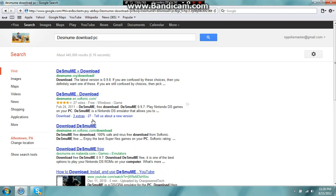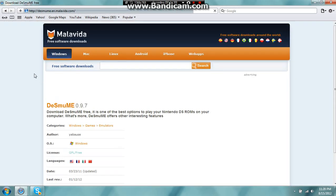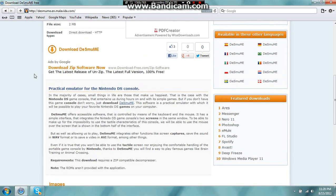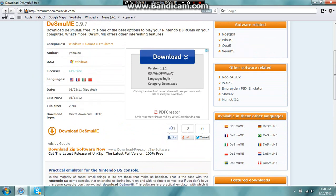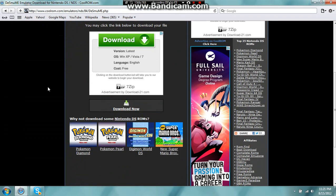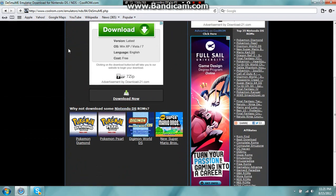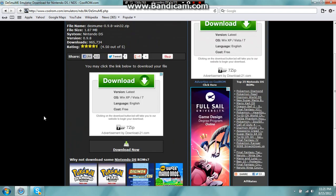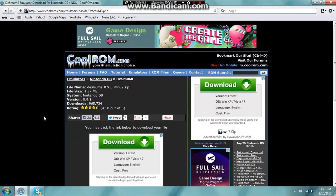I use DeSmuME. It allows you to play DS games. Sorry for that cut — just go here to DeSmuME, or rather CoolROM. CoolROM basically has everything. With this you can get Diamond and Pearl. Unfortunately, there is a way to use Wi-Fi with DeSmuME — I may make a video for that.